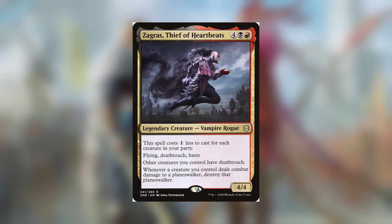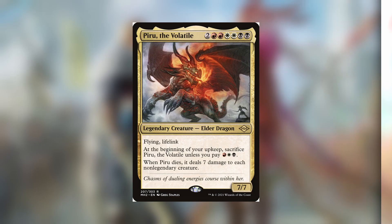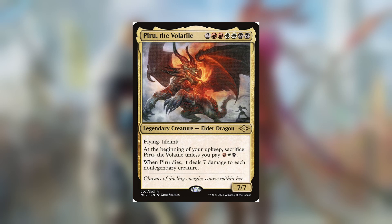Zagrus Thief of Heartbeats was mostly a fun include, but I think he works really well with the menace that your commander gives — your opponents have to give up two creatures when they block. Piru the Volatile can be a one-sided board wipe, although it's a little slow. If you manage to pull it off, you get to keep most of your board intact and gain a crazy amount of life.